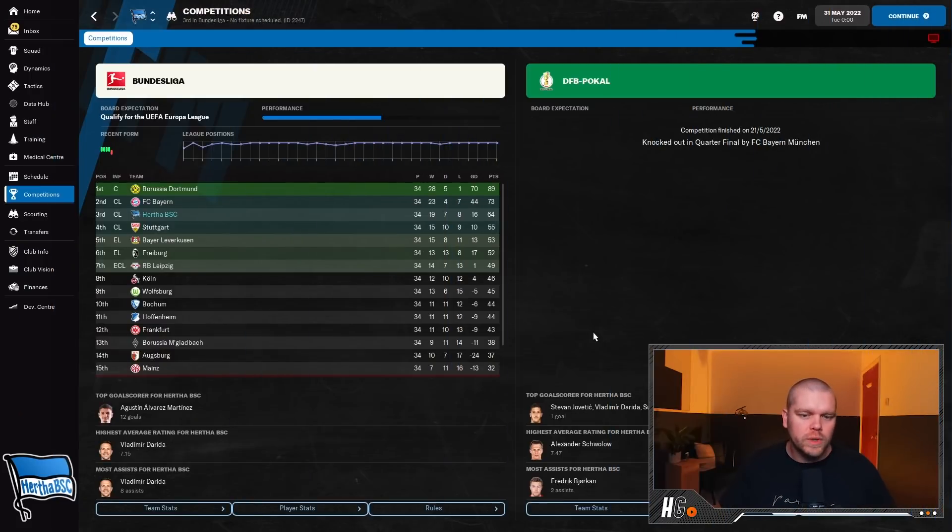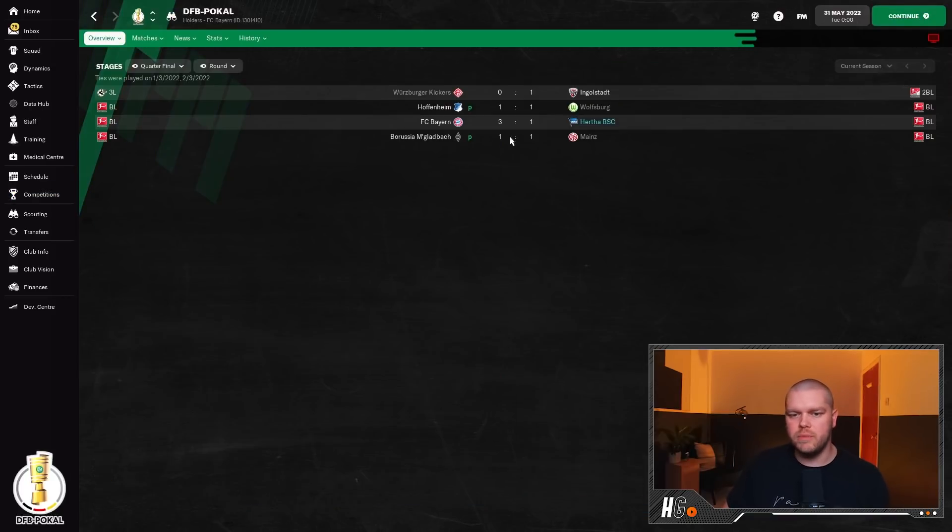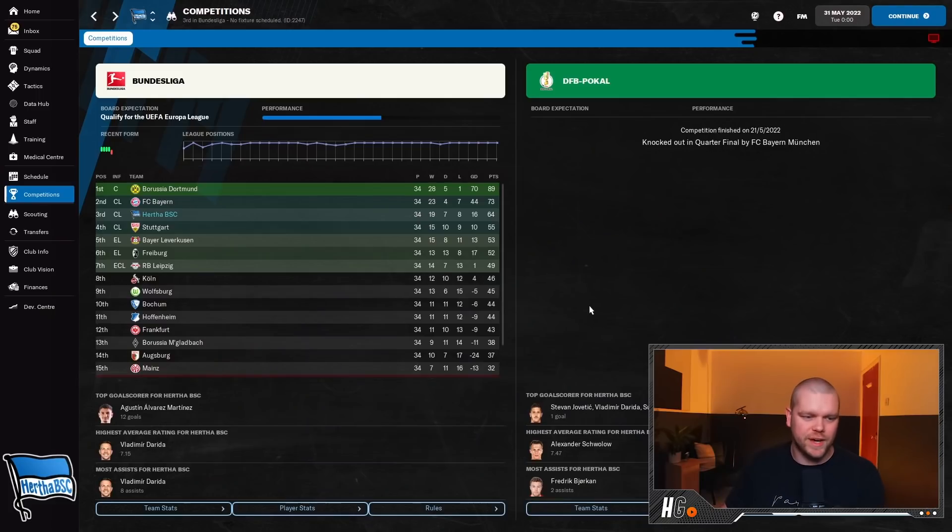It's the end of the first season. We finished third in the Bundesliga, which I'm actually really happy with. However the gap between ourselves and the winners - which was actually Dortmund this time - is quite large: 25 points. Dortmund only lost once all season, at home to Bayern. Leverkusen finish interestingly, and Stuttgart complete the top four. We were knocked out of the German Cup quarter-finals by Bayern 3-1, which is relatively comprehensive.